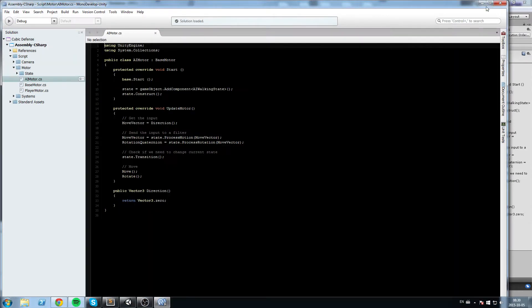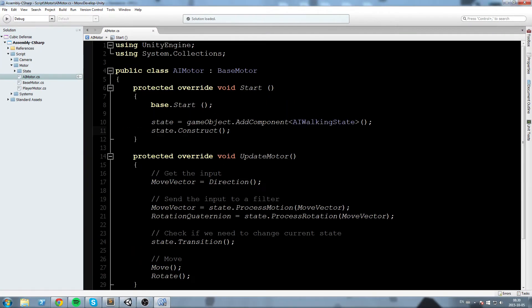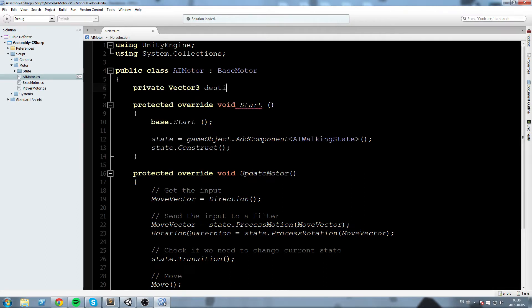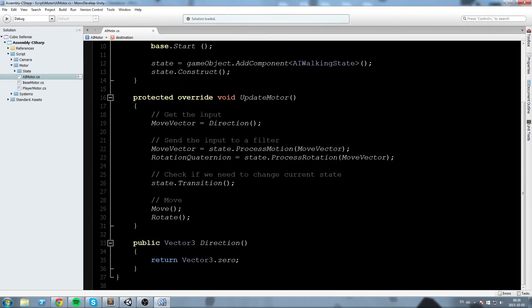In there we'll declare ourselves a private Vector3 that we're going to call destination and let's set it to Vector3.zero for now. This field is going to always be set to a certain waypoint on the map, so the AI should always be moving towards a certain point.